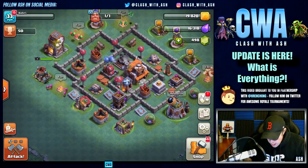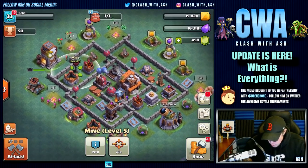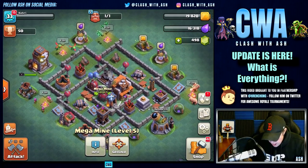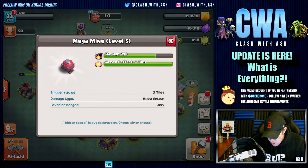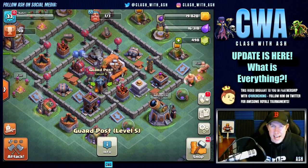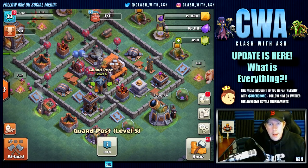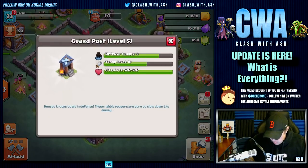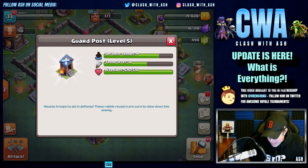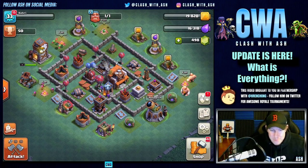We have mines that you can set to air or ground — again, customization is key here. There's also a mega mine, which can be set to ground or air as well — just another massive beast-mode trap. You can see them protecting the center of the base. And of course the guard post — picture it as the clan castle that you don't need to request troops for. As you level it up, the troops become more numerous and stronger. At level 5 the defensive troop count goes up alongside the troop level.